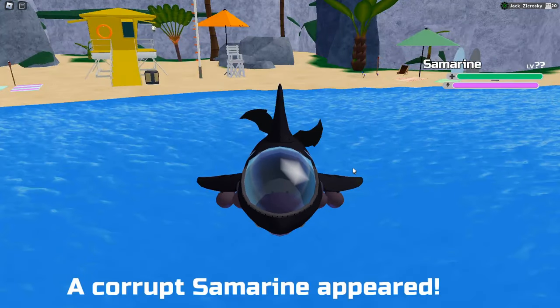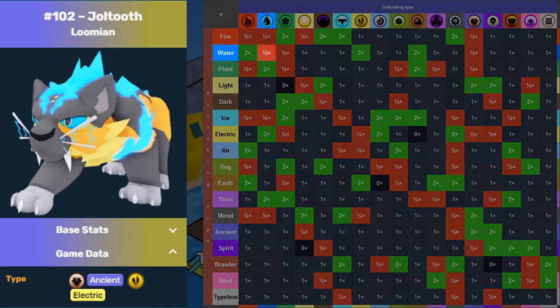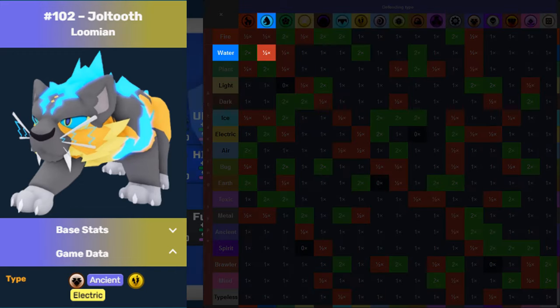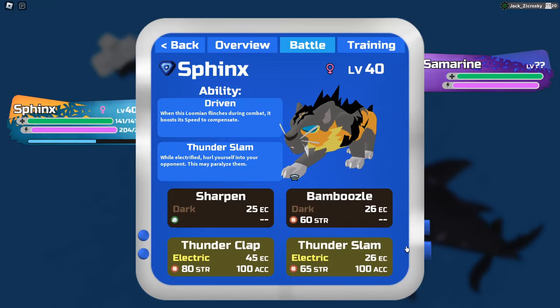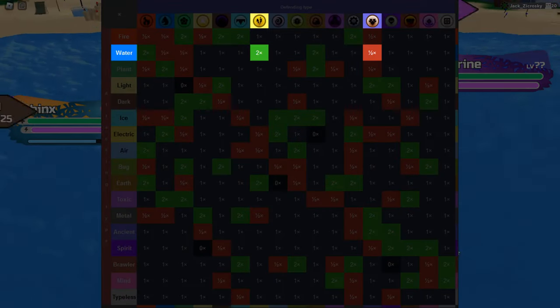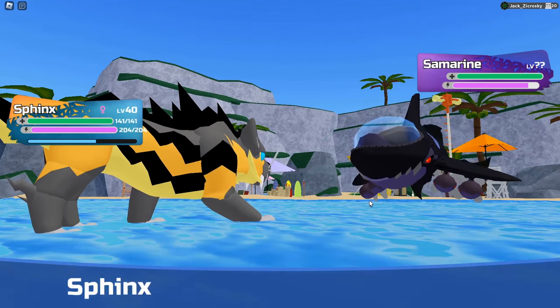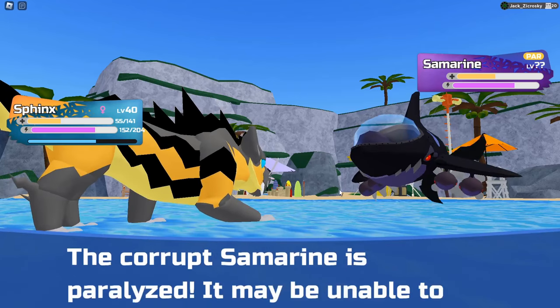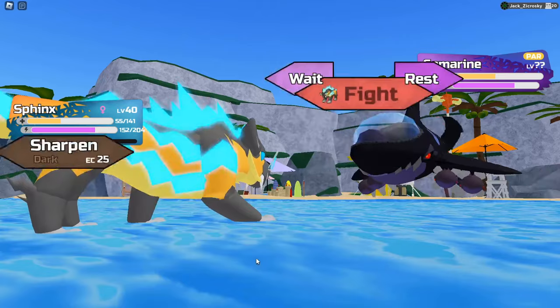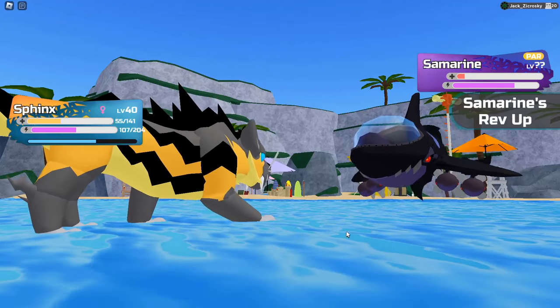I made sure to give myself the best chance possible. After looking at all my options, I decided Sphinx was the smartest play. He's Electric Ancient type, which means he resists water moves thanks to his Ancient typing, and his Electric type attacks are four times effective since Samri is Metal Water type — both weak to Electric attacks. After starting the battle and using a STAB Electric type move that was four times effective, it barely did a quarter health in damage, so this fight clearly wasn't going to be free. I ended up getting a lucky turn to Paralyze thanks to Thunderslam, and then stupidly stayed in for a Thunderclap, but luckily it was unable to move due to the Paralysis and I survived.